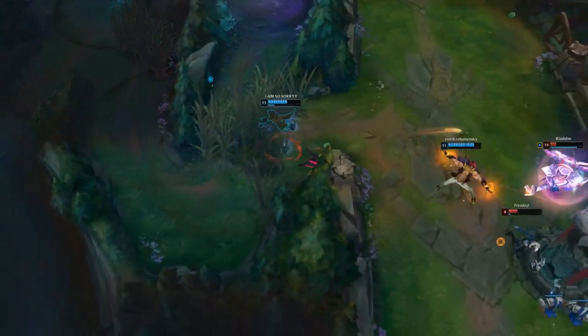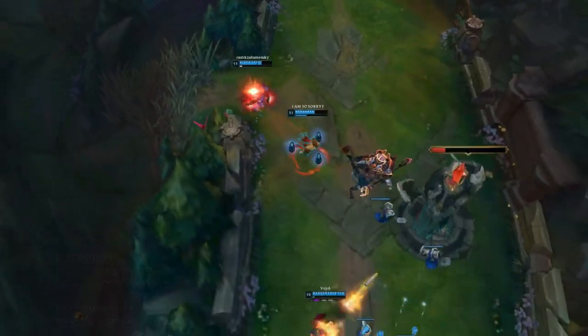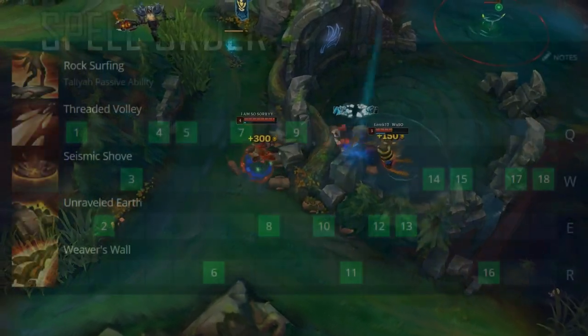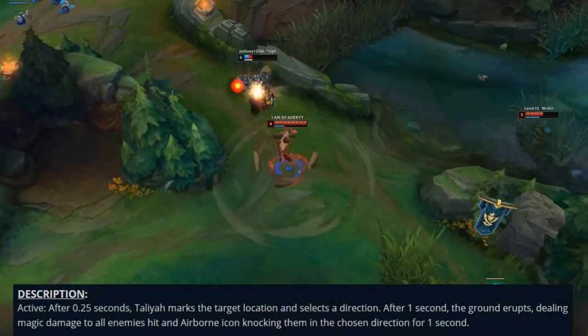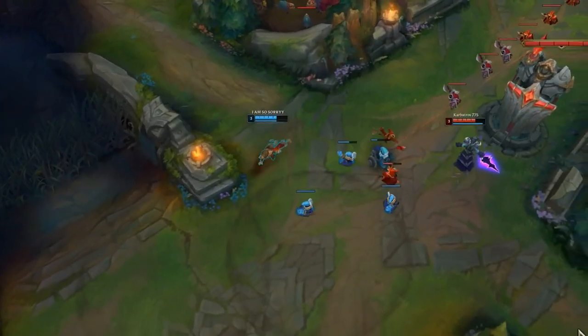As for her abilities, her passive provides movement speed near walls when out of combat. Her Q throws five rocks in a direction and creates a circle on the ground with a fixed duration, and her Q is not interrupted by CC once cast. When you cast another Q on a worked ground circle, you throw only one rock. Taliyah's W pushes people with rocks in a certain direction and enables your main combo — it's useful for escapes, when your jungler ganks, or for dealing tons of damage.